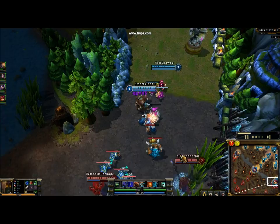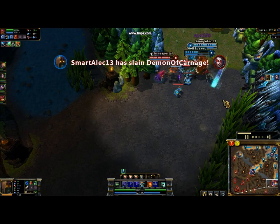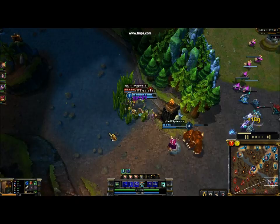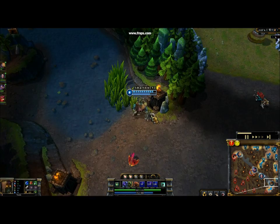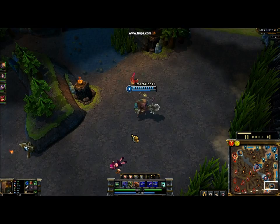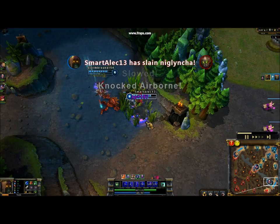Here we are in bottom lane. The role of bruisers in teamfights is to take the hits for the enemy team. During the start of that fight, I tanked all the hits for Annie, and I also ulted Annie so she could respawn and get the kill on Lulu. That's the main role of the bruiser — the bruiser is kind of like a tank combined with a damage role. They take hits, they do damage, and they provide CC.